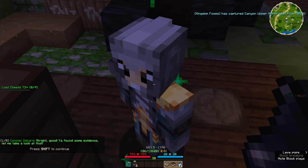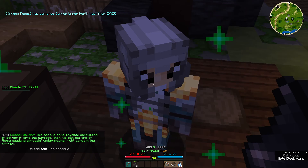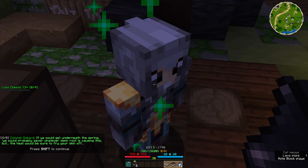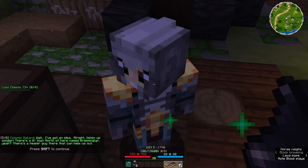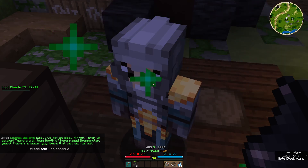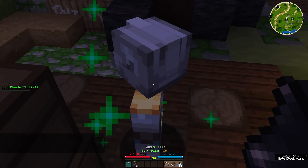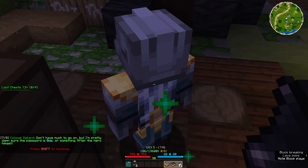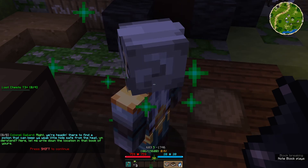All right, you found some evidence — let me take a look. Oh this is bad, very very bad. This here is some physical corruption. If it's getting onto the surface, then there's a weed spreading underground right beneath the springs. If you could get underneath the spring you could probably observe whatever root is causing this, but the heat will surely fry your skin off. Wait, I've got an idea. There's a little town north of here named Breming Law. There's a healer guy there that can help us out. He's held up inside a well in the center of town. There's a password you need to get in — I'm pretty damn sure the password is Bob or something, after the hero himself. You're heading there to find a potion that can keep your weak little hide safe from the heat.